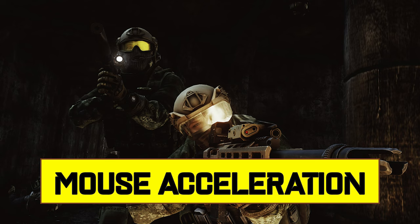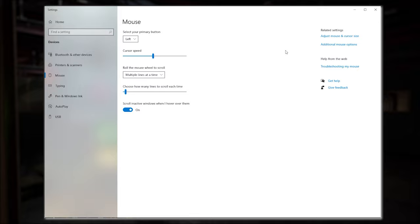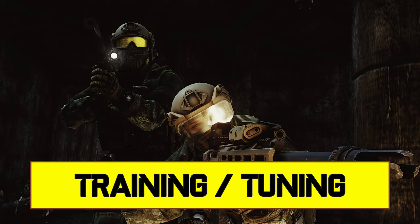One word on mouse acceleration: that feature is horrible. It influences how fast your cursor moves depending on how fast you move your mouse, and that's terrible for gaming — you won't be able to build muscle memory with it enabled. Go to your mouse settings in Windows, go to additional pointer options, and deactivate the enhanced pointer precision. Turn that off right now if you have it on.